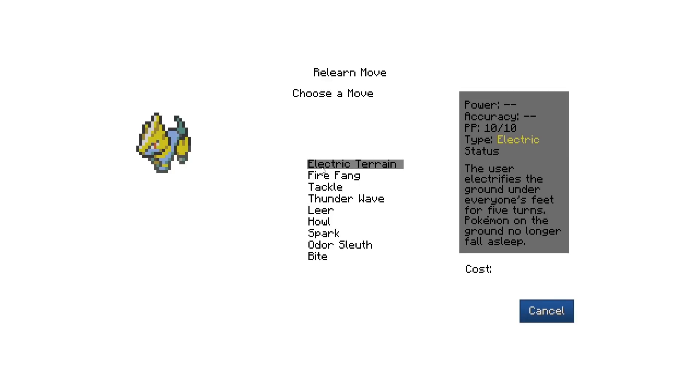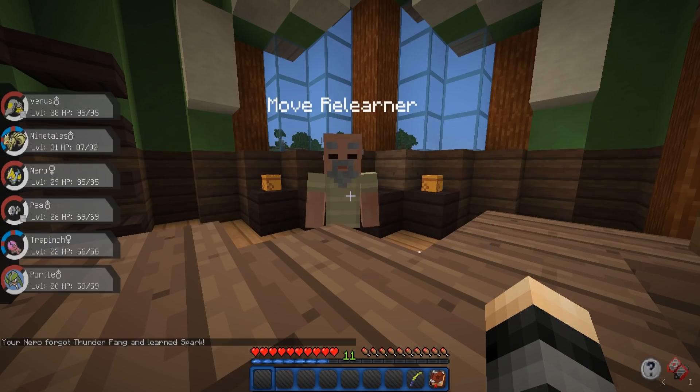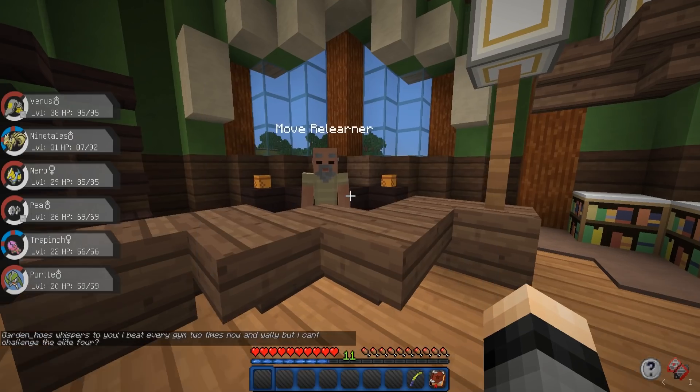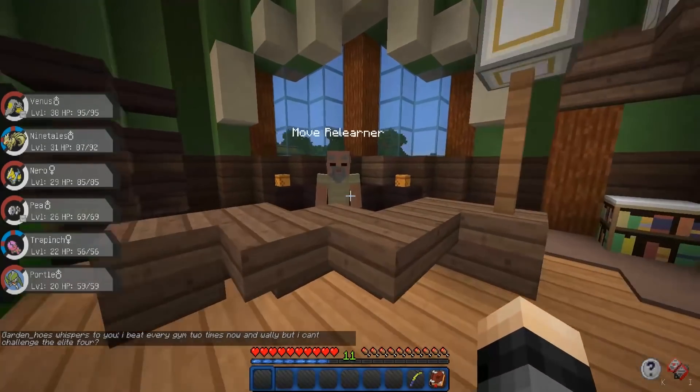And Nero, what do you have to learn? Electric Terrain — the user electrifies the ground under everyone's feet for five turns, Pokemon on the ground no longer fall asleep. No thanks. We don't want Fire Fang, Tackle. Do we want Thunder Wave? The user launches a weak jolt — not really. Spark is okay. I'm going to replace Thunder Fang with Spark just because Nero is a special attacker and I've been using this physical attack move. Unfortunately his nature really sucks — decreased speed, increased attack — this is the worst possible nature I could have got on a Manetric. We'll just leave it for now and probably replace him later. Maybe I'll get a new one and name him Nero and pretend it's the same one but with better stats.